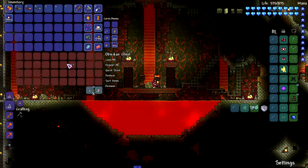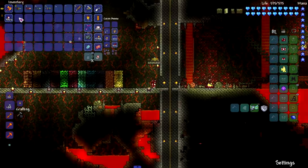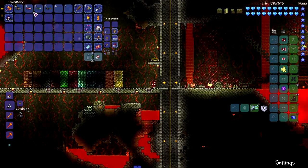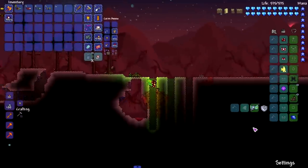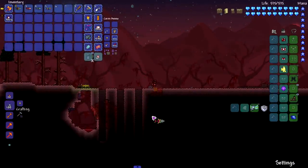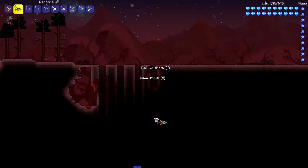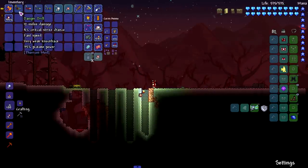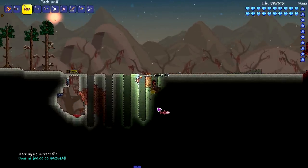Moving on to the Thorium mod — the next set we're testing. We've got the Danger Drill, Flesh Drill, Impact Drill, and the Terrarium Terraformer. I chose specific powers that have a fairly big difference. Let's test speed first. The Danger Drill is a pre-hard mode drill and it's not too bad — seems faster than the cobalt one, but in terms of actual power, 35 pickaxe power isn't going to be great.